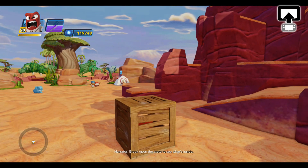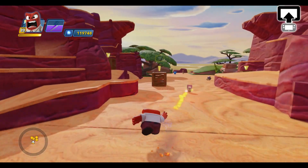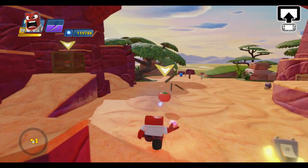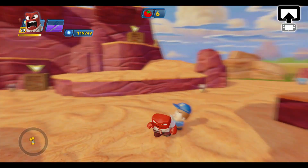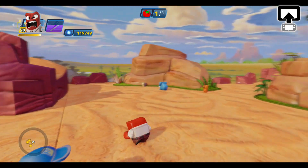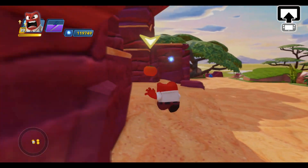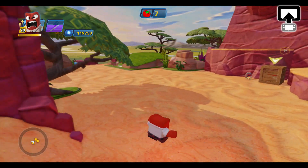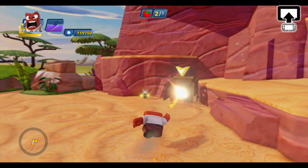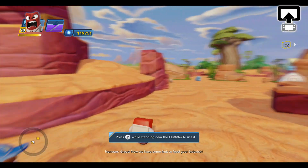I think we've got to help Timon and Pumbaa. Break open the crate to see what's inside. We've got ourselves a big ol' tomato here. There are a couple other tomatoes and a couple other crates, so let's run around here and grab these crates. Now we have some fruit to feed your sidekick.